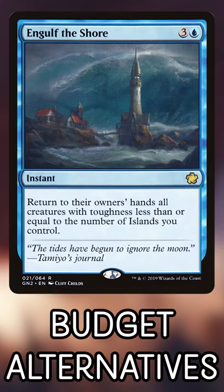Just worried about bouncing creatures? At instant speed, you have Evacuation at a very solid rate, or Engulf the Shore if you're heavy enough on islands.